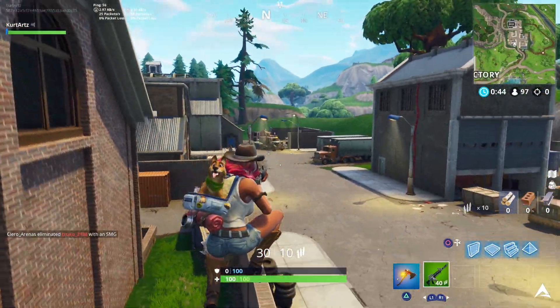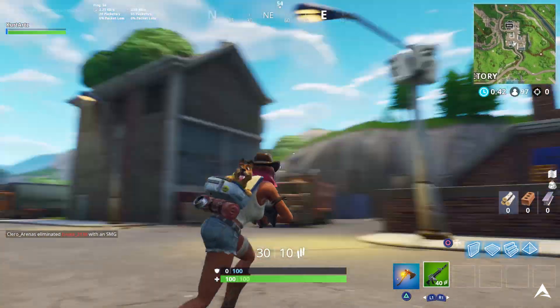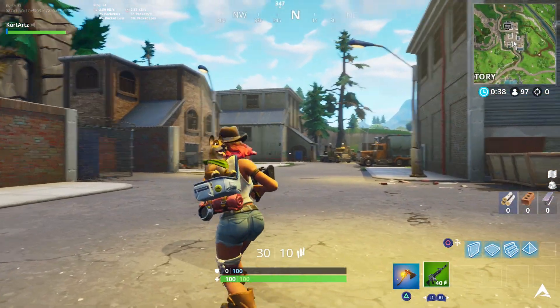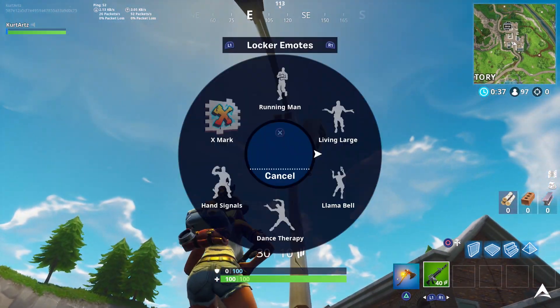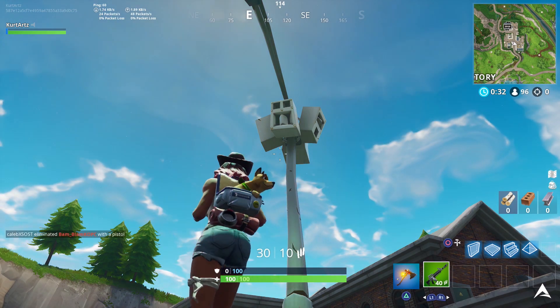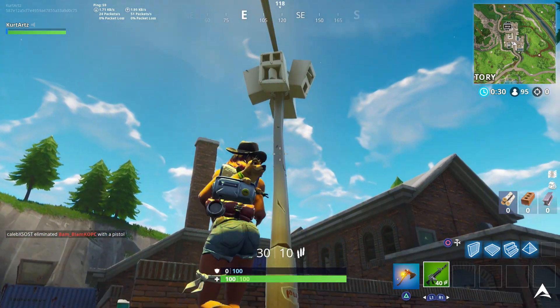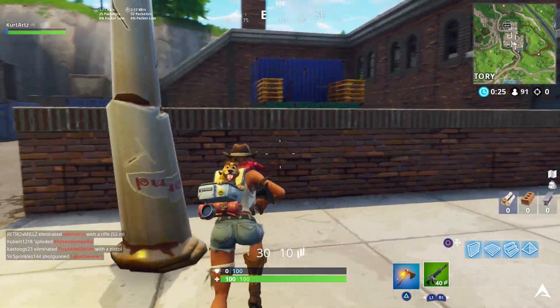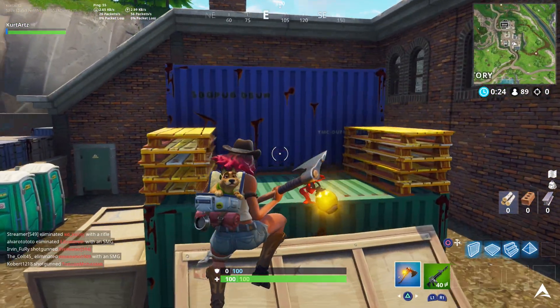Moving down the map we're going towards the factory section — a lot of people know this as the disco club or nightclub section. This is actually the place where we had a previous challenge to search between the giant chairs. You'll be able to see that chair structure from last season. Find the streetlight spotlight there, dance in front of it, and that's your fourth out of seven.